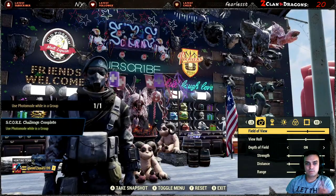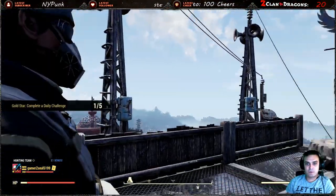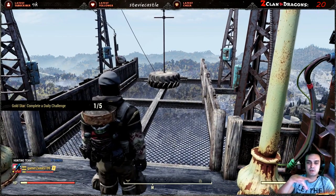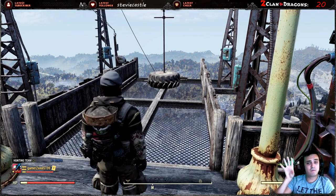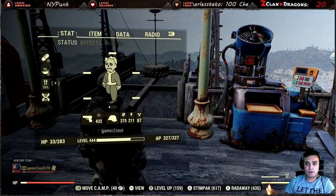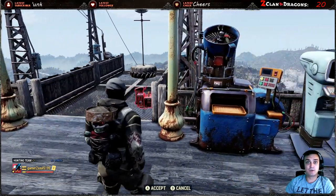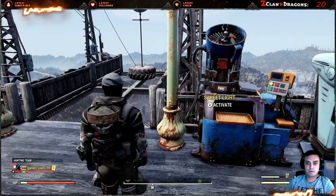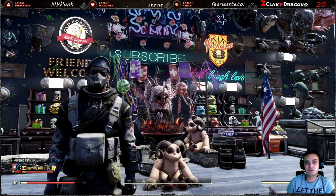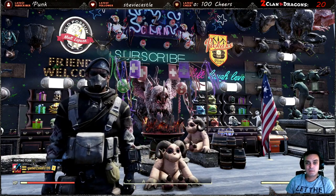For deploying a camp in nuclear winter: once you spawn into the area, I recommend spawning as far away as possible from any buildings. Then open your pip-boy and deploy the camp three times — done. You can then leave, or try to survive and get some more XP, caps, and so on.